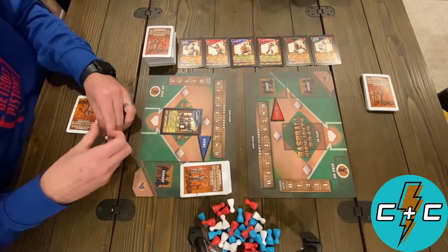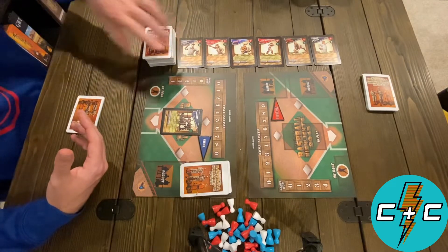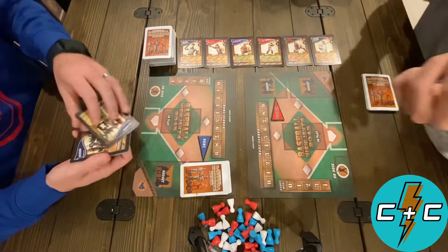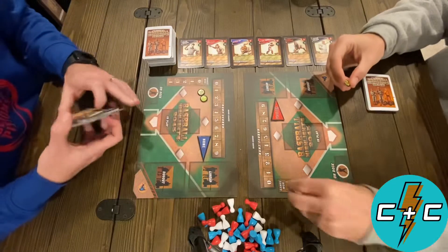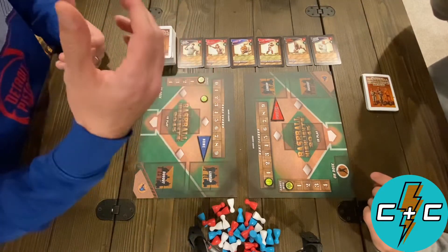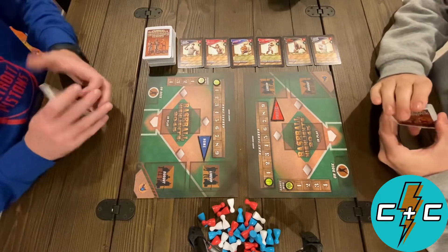Some of our cards are more defensive — they'll say 'cancel all hits,' in which case these guys would've gotten out. Or they might be more offensive, threatening more base runners. We're not going to go too deep into the rules explanation because you'll hopefully get a feel for it as we go. What we're really trying to highlight is that this game has such a brisk and fun pace that it made it onto each of our lists of top six perfectly-paced games, so we want to show that off with a playthrough.